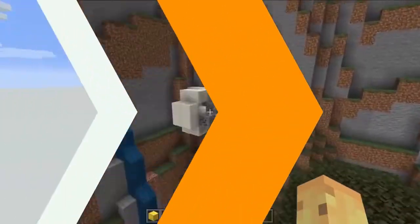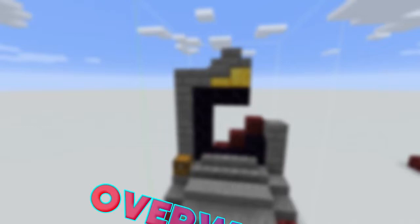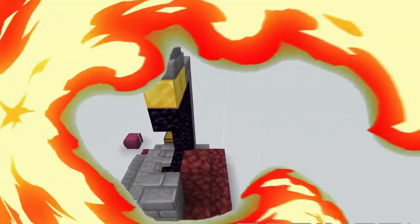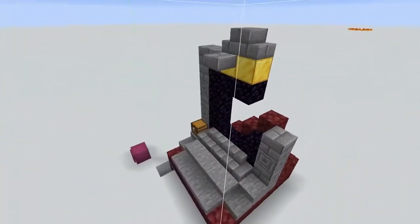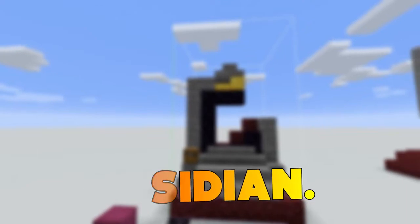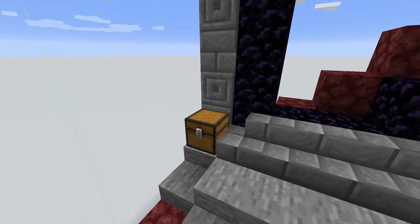Number 4: Ruined Portal. Ruined portals are excellent structures for several reasons. Firstly, those found in the overworld can help save time to get to the nether faster. Sometimes a ruined portal will be nearly complete and just need a few more pieces of obsidian. It is no doubt easier and more efficient to finish a pre-existing nether portal than create one entirely from scratch.